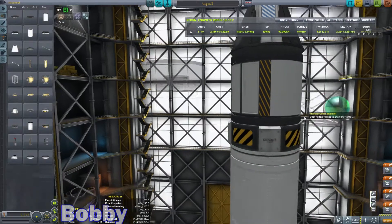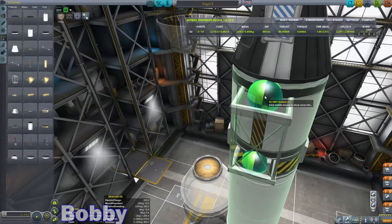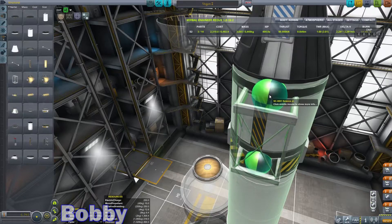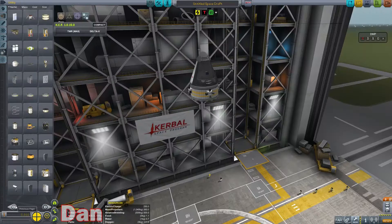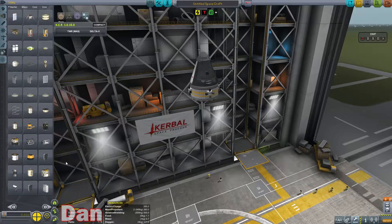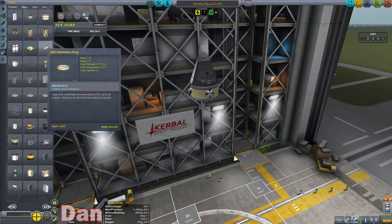I've just discovered that we can't do this yet. I thought we had at least the primary operational bay, right? I'm not finding docking ports. We don't have the vanilla docking ports unlocked, but we have the other docking ports unlocked, I think.